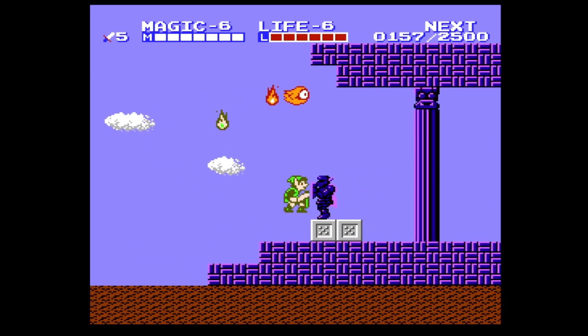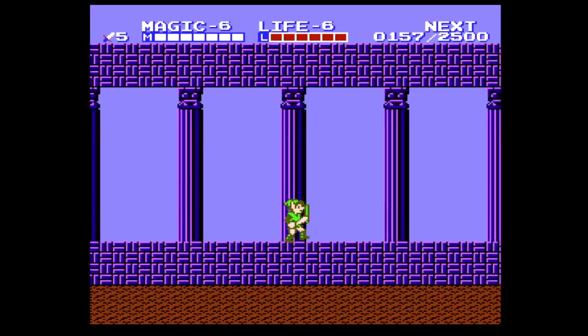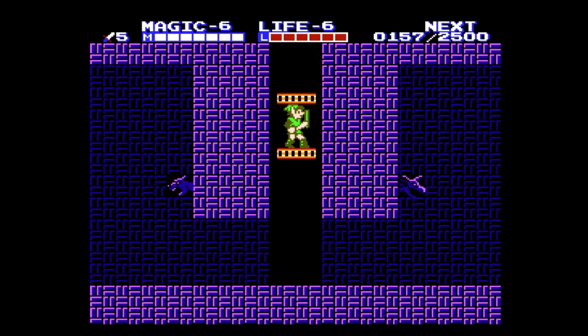What's going on guys and welcome back to some more Zelda 2: The Adventure of Link. In the last part, we made it all the way up to the fourth temple and dungeon, got a level up, and got the reflect spell.